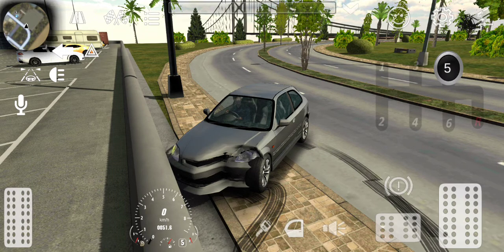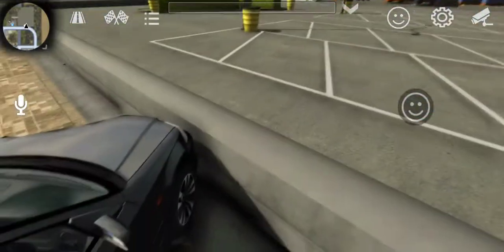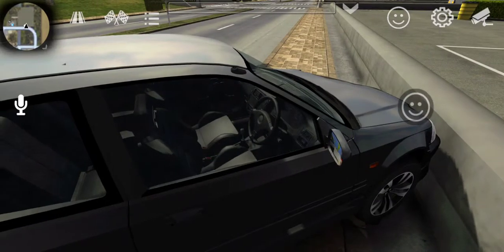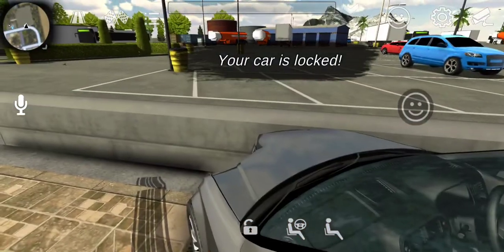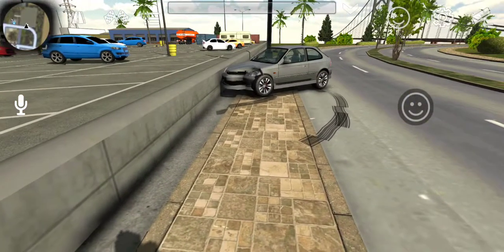But there are a lot of cool features that this game has. It has indicators, which is good. It has four-way blinkers, which is good. You can go to races and all that kind of stuff. You can even come out of your car, which is still an amazing feature to this day. And you can even lock your cars and steal cars — you can walk away from your car.